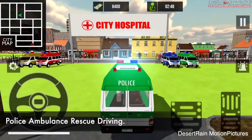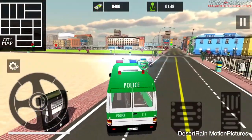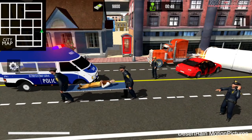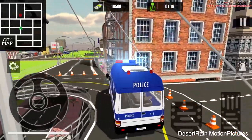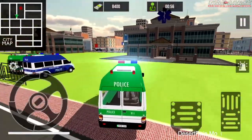Police Ambulance Rescue Driving. As a police rescue team member, your job is to drive a city 911 police ambulance to deal with different types of accidents in real time and rescue the injured peoples. There are different types of challenging rescue missions to complete. Drive fast as much as you can and follow the map for the best road instructions.